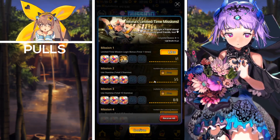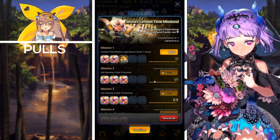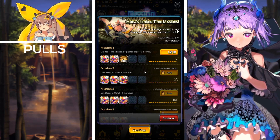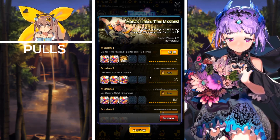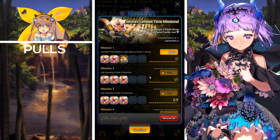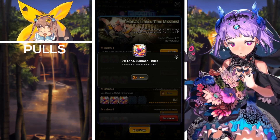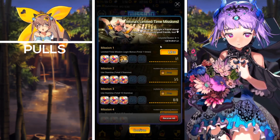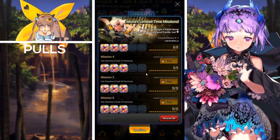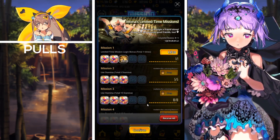Next up we have the Monas Limited Time Missions. We've seen this set quite a few times before. All you have to do is log into the game one time, use a few stamina, and you'll be eligible to purchase the first package for $4.49 USD. It will grant you a ton of five star enhancement tickets to level up your units, and you'll receive the rest of the missions for free upon purchasing the first set, plus 200,000 gold.